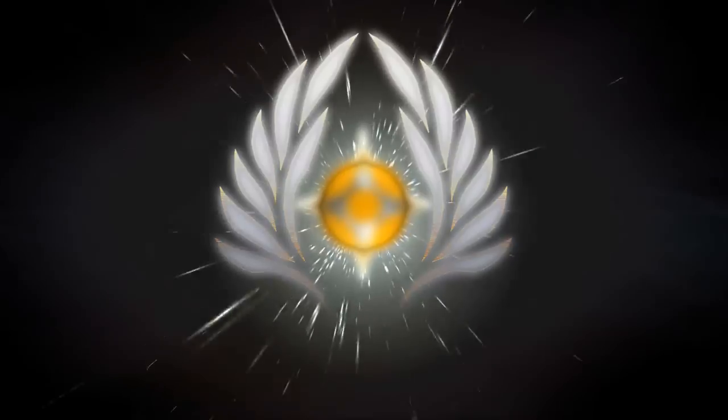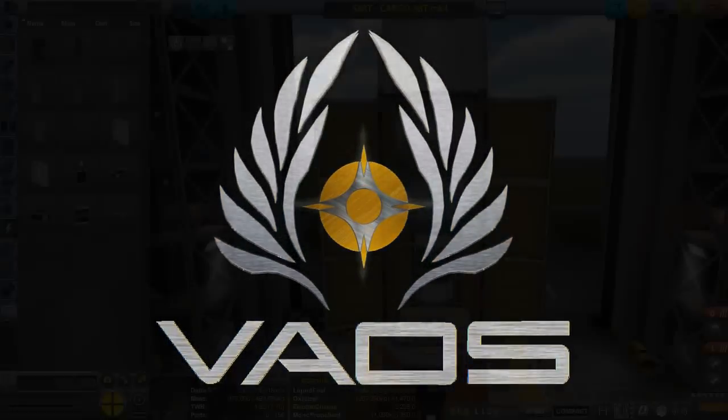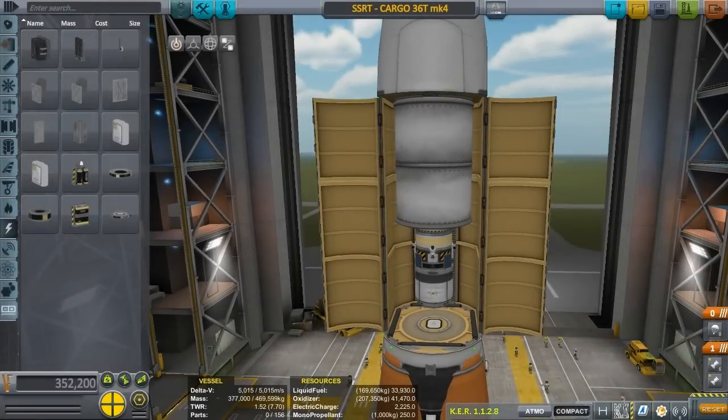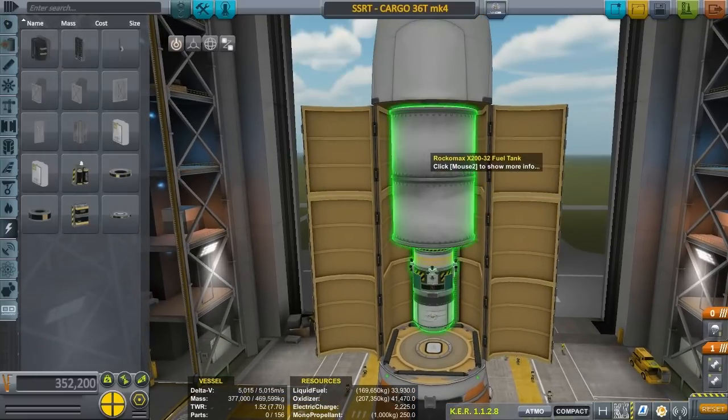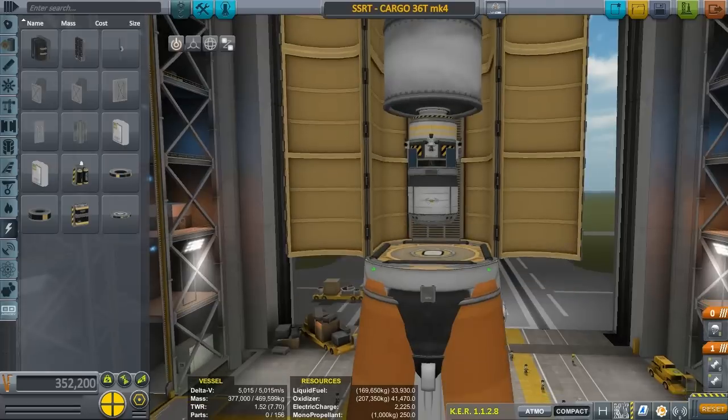Hello ladies and gentlemen, I am Veos and welcome to another episode of the SSRT space station subscriber build. Before we put another one up there, we need to do some orbital maneuvers with the station. As you can see from the last one, it's kind of wonky, so we're gonna go ahead, put some more fuel into this thing, add another tow vehicle.